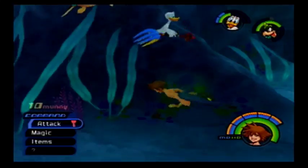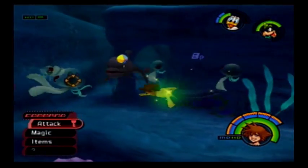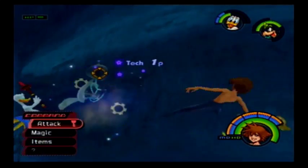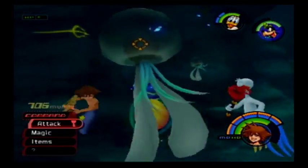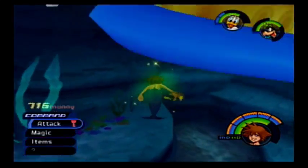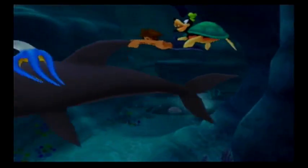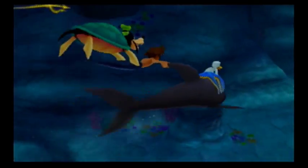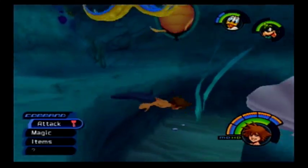We have to kill all the Heartless in the area in order to ride the big fish. I don't understand why you can't use that fourth command — actually, that's taken by Sonic Blade. Let's find the dolphin. There's the dolphin, yay. Let's ride him. Great camera angle. That was riveting. He's not actually going to do anything with us right now — we'll have to come back later.